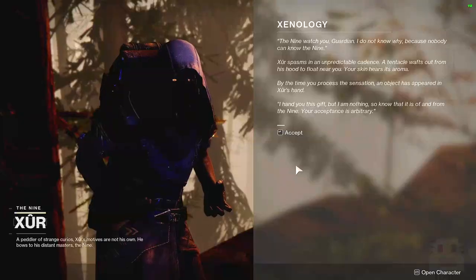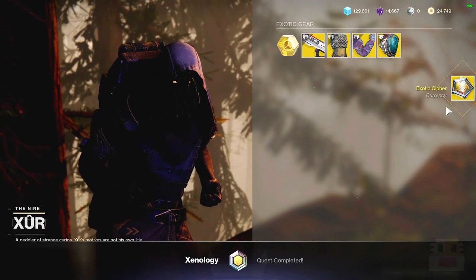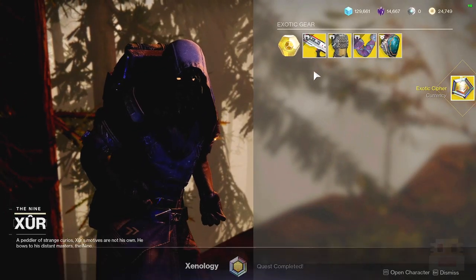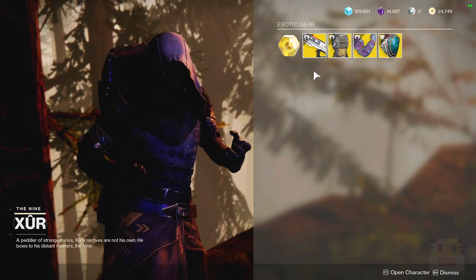Right next to the much more friendly random toucan, not that other dude. I did get the Xenology completed, so I got my exotic cipher. This is a high overview of everything that he has in case this is all you wanted. And generally, it's pretty bad this week.